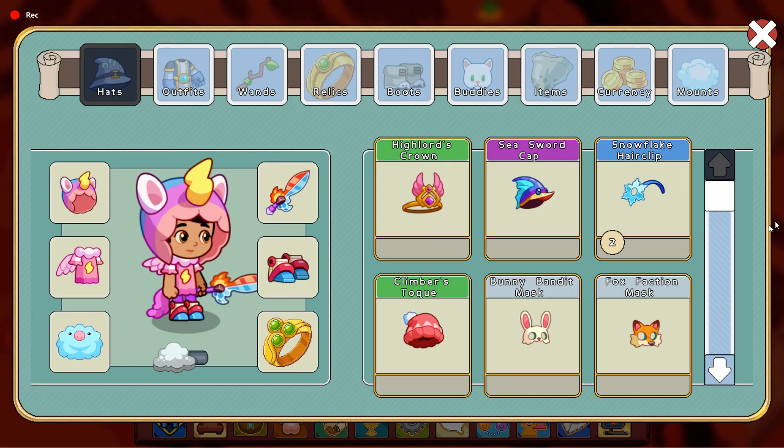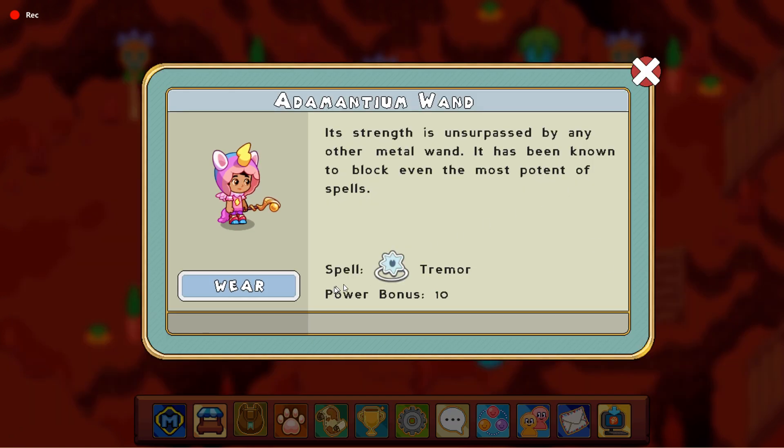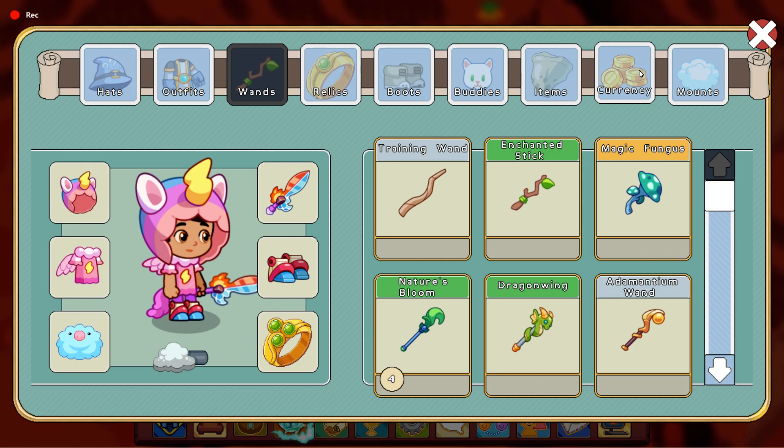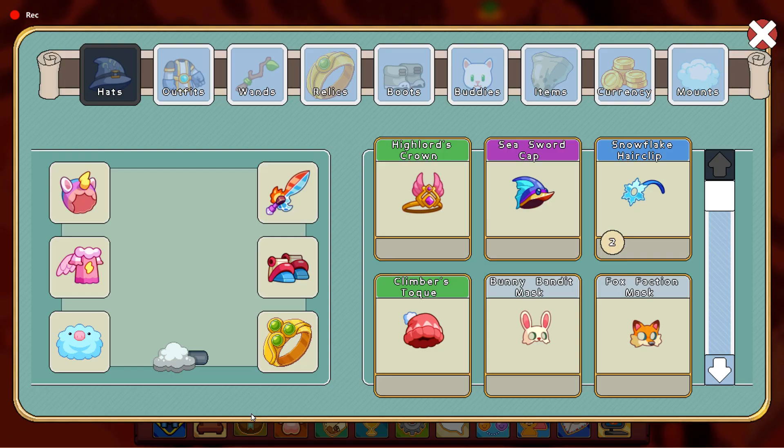Now let's look at some physical spells. The Adamantanium Wand can cast a spell called Tremor, which can also be cast by Arcturion, who is apparently a physical type.